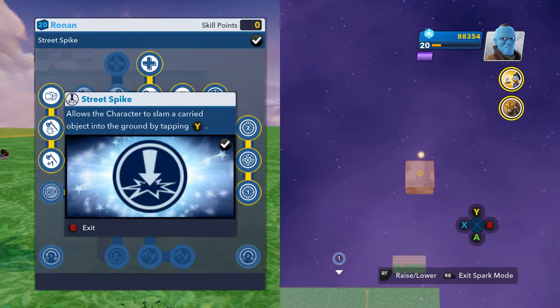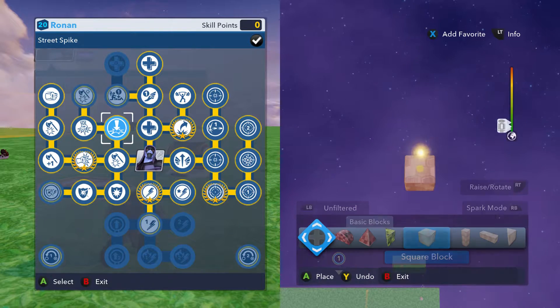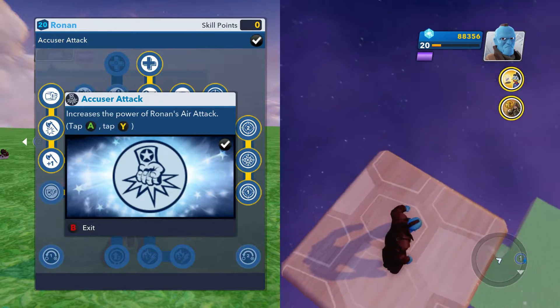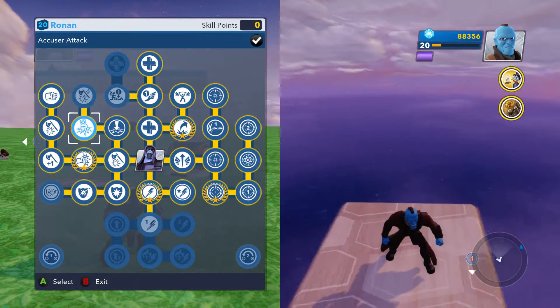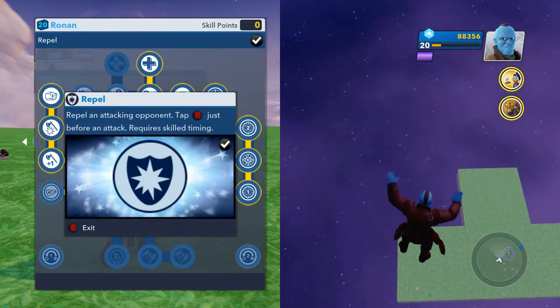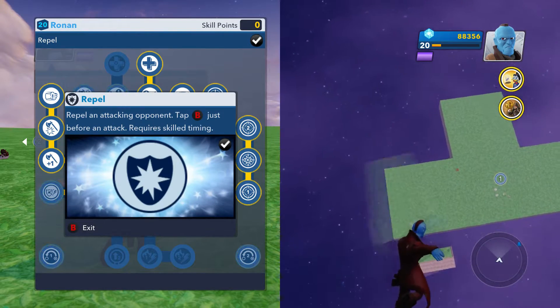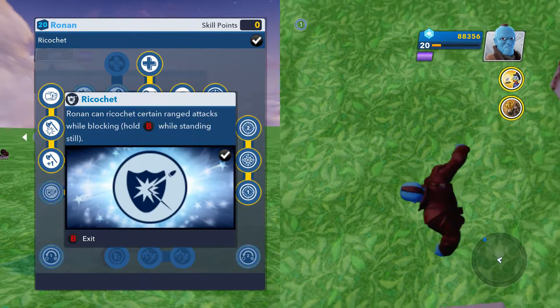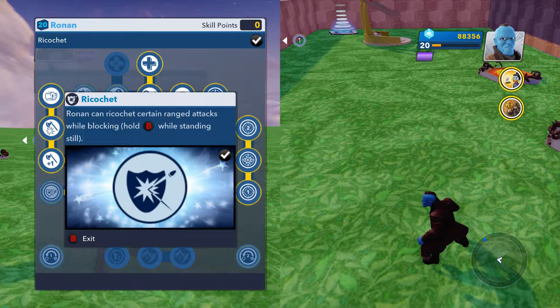Then there's street spike — I don't know why you need that. And then the accuser attack increases the power of Ronin's air attack. Then here's the super damage increase. Down here, repel — just tap V just before an attack, required skill timing. And then ricochet — if you hold B you can ricochet certain ranged objects while blocking.